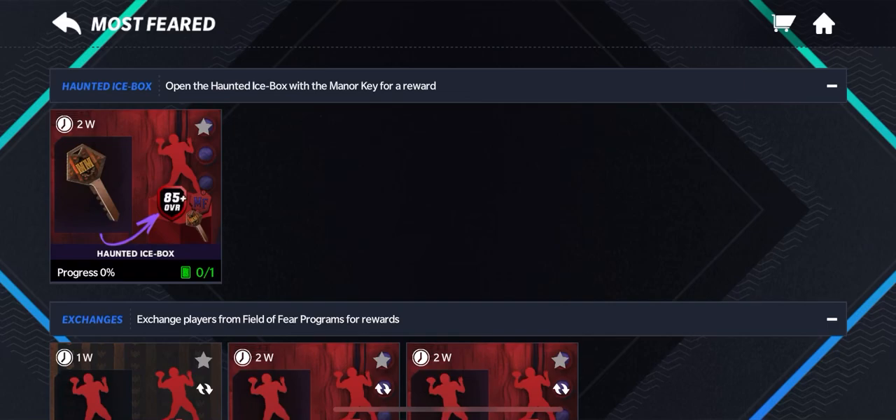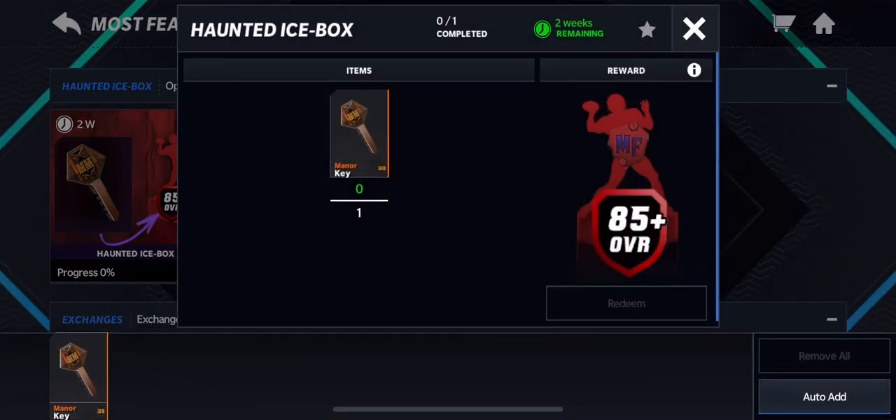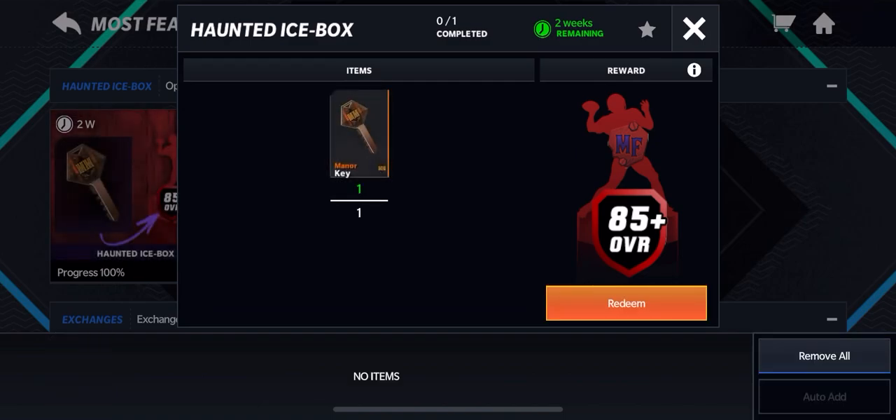What is up everybody, it's gonna be a little bit of a short video today. We are going to be using the manor key to open the haunted ice box. If you don't know how to get this, you have to do the bookshelf things for the manor promo to get the key. Let's open this — I'm gonna make sure I'm recording because I only got one shot at this.